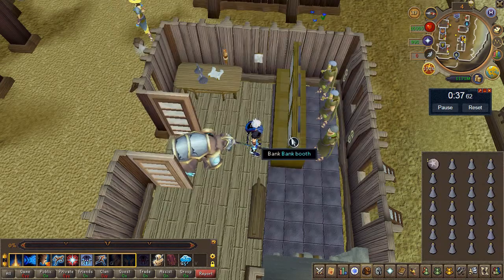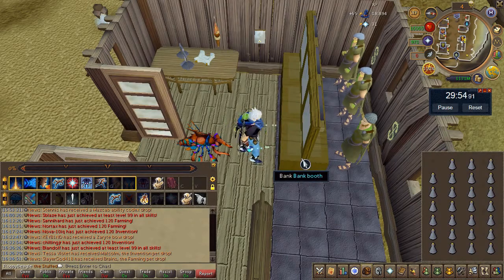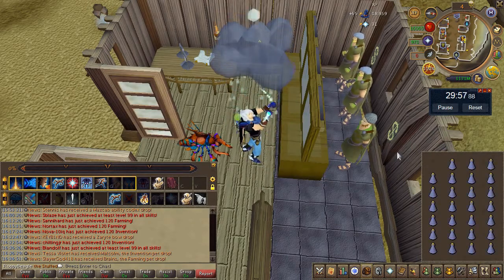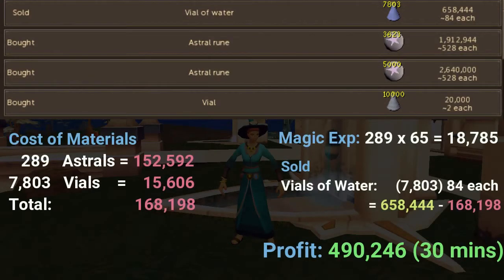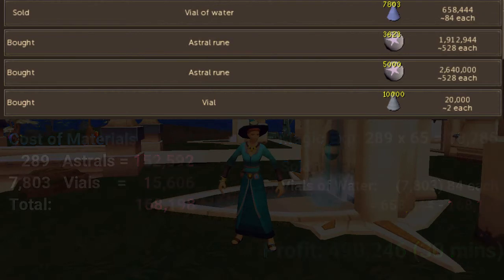The vials burned through a lot faster than expected in 30 minutes. Going back to the astral rune issue — the spell can fill up to 28 items, but my mistake was not storing the astrals in a rune pouch. Using one inventory spot for them resulted in losing 24k across 289 casts — nearly 25k missed, or almost 50k over an hour. Use a rune pouch.